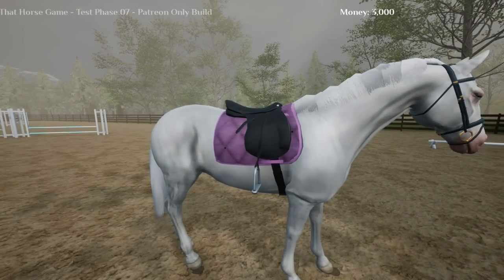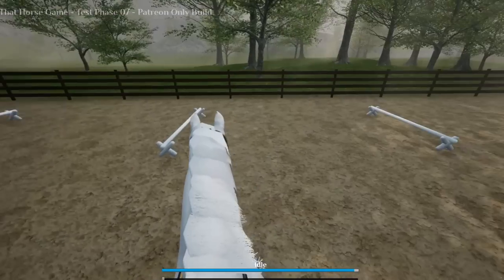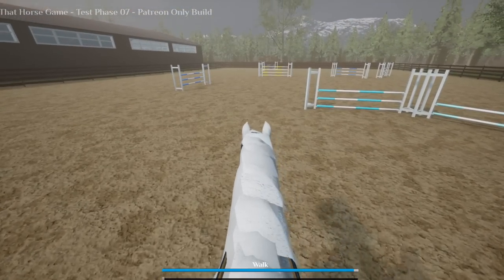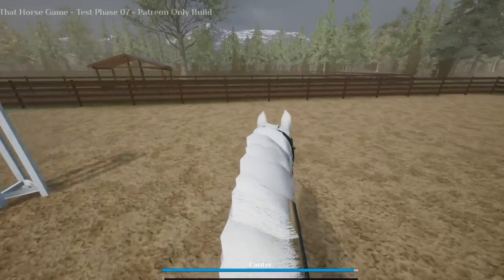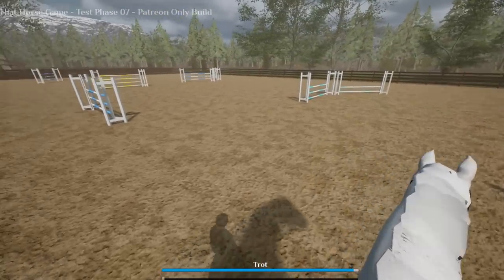I was literally clicking every single key on the keyboard trying to figure out how to change the point of view — it is F3, and I just now figured that out. I'm not sure why it's not on the controls list; I looked multiple times. But yeah, that was a journey. Now I can see the pretty riding from first person.